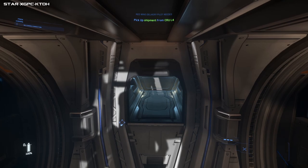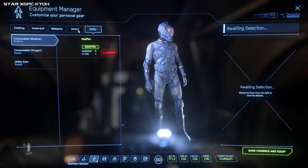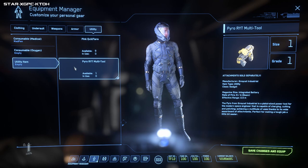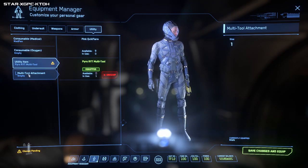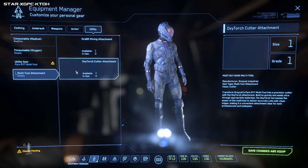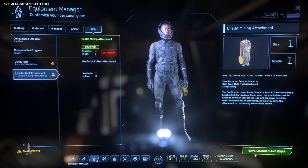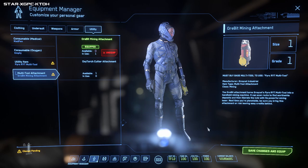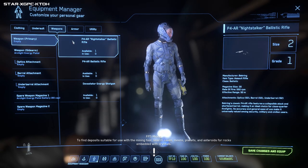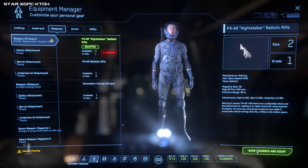If you want magazines equipped you have to equip them - left click, Equip, Save Changes and Equip. They won't automatically come out of your pocket when you press reload. Go to Utility Tools as well. If you want to do mining you need to put an attachment on - like the oxy cutter or mining attachment. Left click to equip, but it will not equip until you Save Changes and Equip.